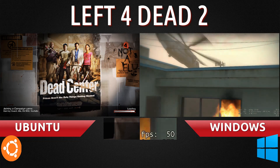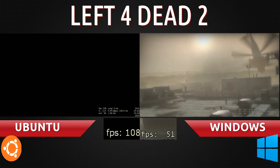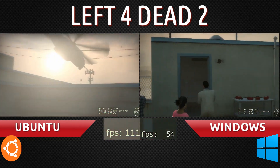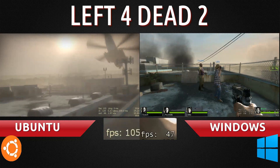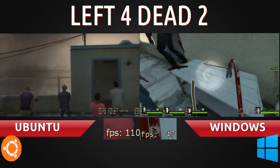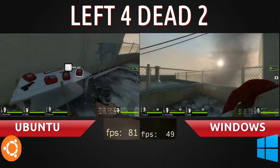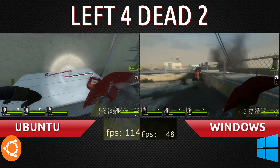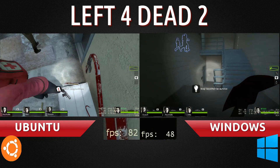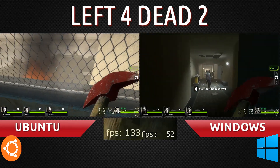So we started off with a pretty low, less than 60 frames per second in Windows — went down to 20, then went up. And in Ubuntu we started out at about 100, still staying at 100. Windows is still at 40. As we start moving around it still stays at 100, to my surprise, while Windows is staying at a solid 49, 50. It's actually less than half. But we'll see what happens when we get to the action.